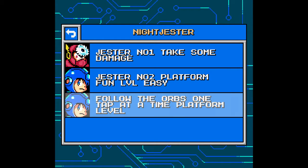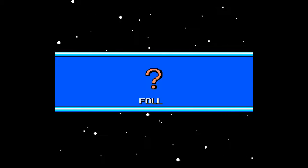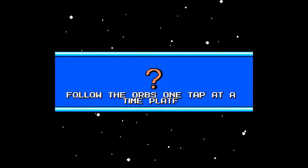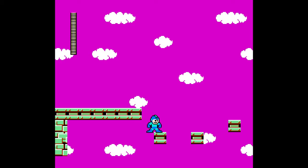Here we have my new level. Follow the orbs one tap at a time, platform level. It's a simple level. All my levels are basic bitch levels with a plus one score. They're all short and very basic. I just learned that you can use disappearing blocks or timed blocks, so I'm gonna add that in later because I feel like it would just piss people off at this point.